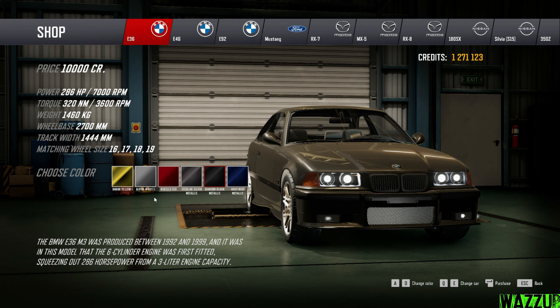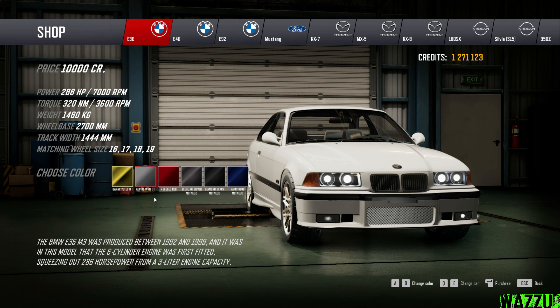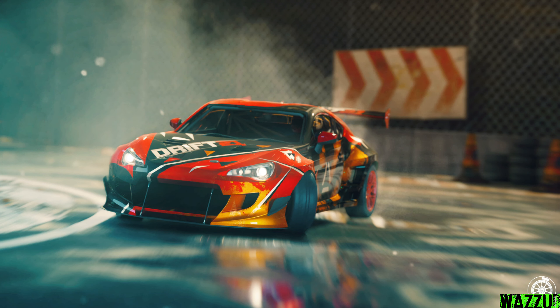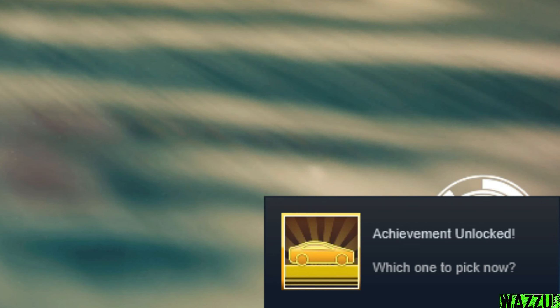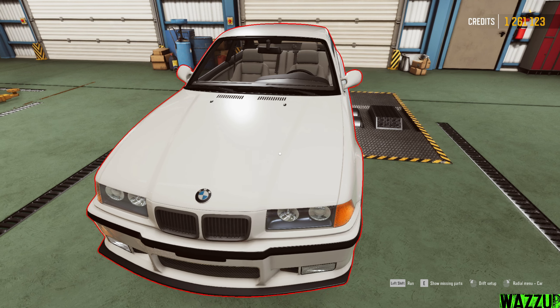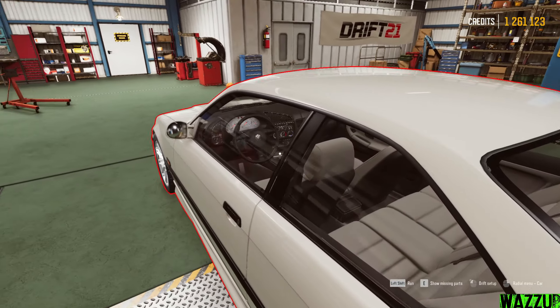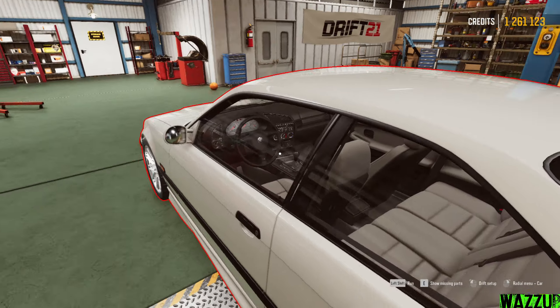There are also different color options — maybe red, maybe black, maybe blue — but I'm going with white. Let's purchase this car. We go through the loading screen and we're back in the garage. We got an achievement too! As you can see, she's basically completely stock with OEM wheels and OEM seats.